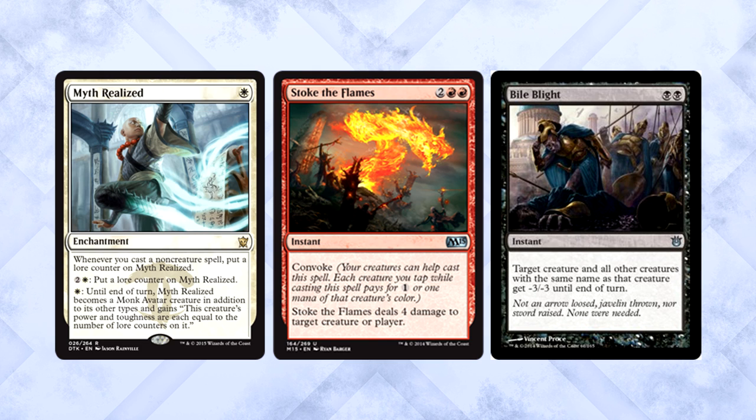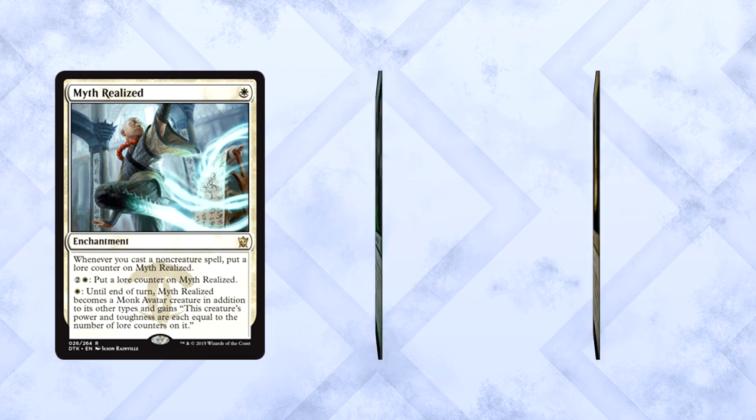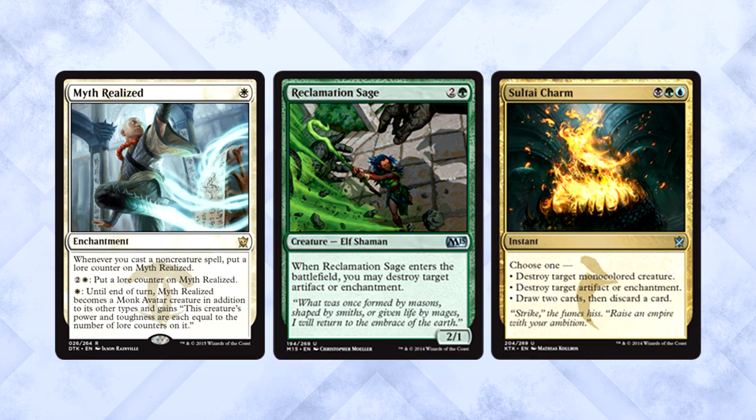Stoke the Flames and Bile Blight are both awful against this, but just sit on it until it's big enough, then swing in for a bunch of damage for a cheap cost. Yes, it dies to enchantment removal, but Rabblemaster dies to creature removal — you don't see players avoiding that card. Myth Realized has a real shot at standard play. If people are main decking enchantment hate, oh well, but if they aren't, this could be a powerhouse.